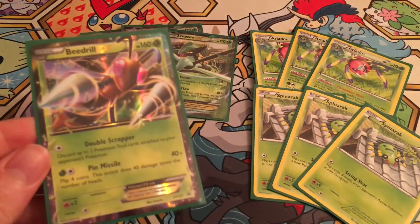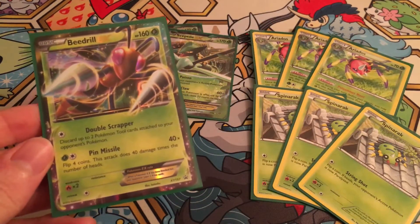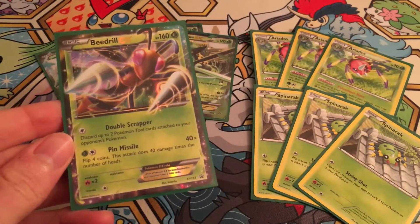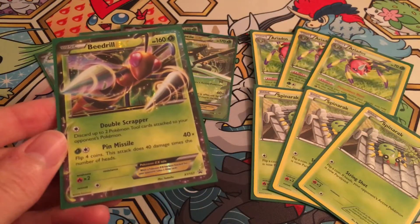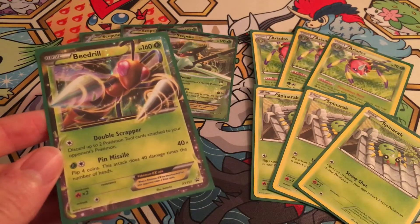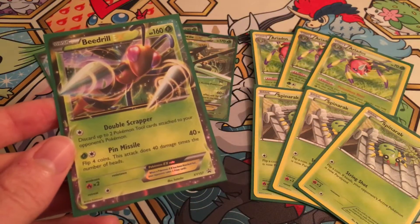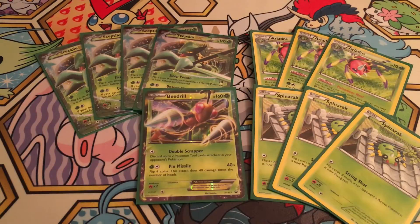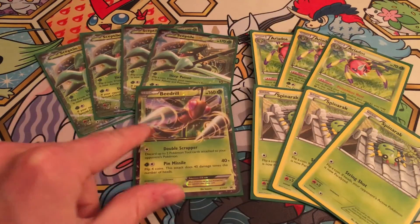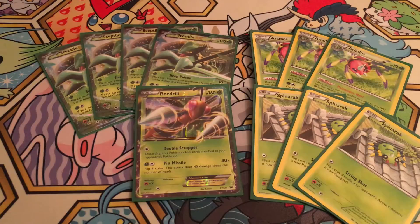We do run one more EX — one copy of Beedrill EX — largely because Garbodor is kind of a thing. Beedrill EX's Double Scrapper is an excellent way to deal with it. This is just something we can fetch as a one-off from the deck, because honestly a lot of people still don't see this coming. That card was kind of spiking at the event — it jumped up from somewhere under $10 at the beginning of the first day to $18 by the second day, and they sold out of it real quick. If you've got this guy, you might want to hang on to him.